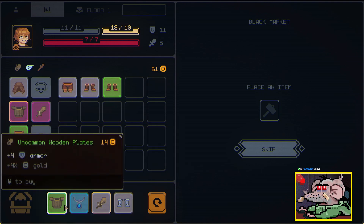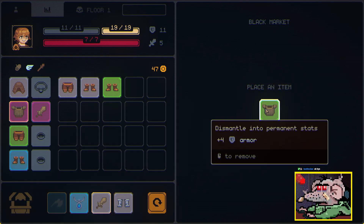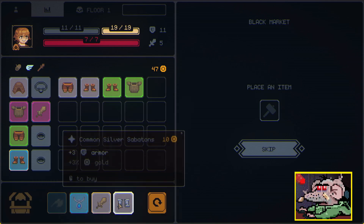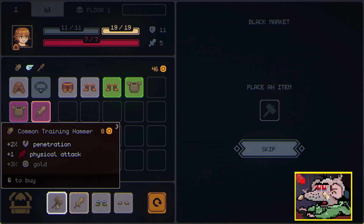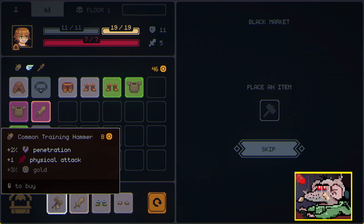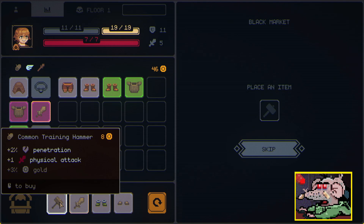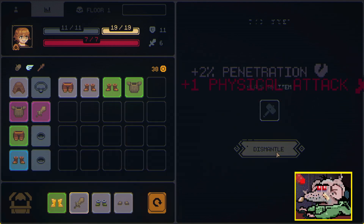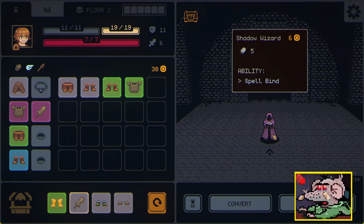What does this 'place an item' slot do? We don't have an amulet. What happens if I put this here — permanent stats! Now I want to buy something that gives me a lot of damage. Plus two percent penetration — ignores a percentage of armor. That feels like a good permanent stat. There we go, plus one damage forever. Look at this shadow wizard, he's so cute.